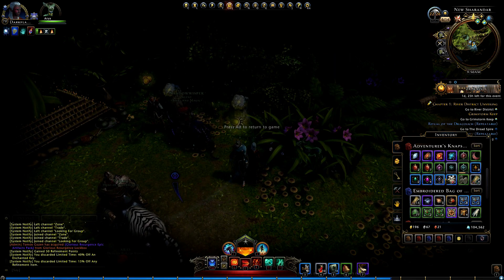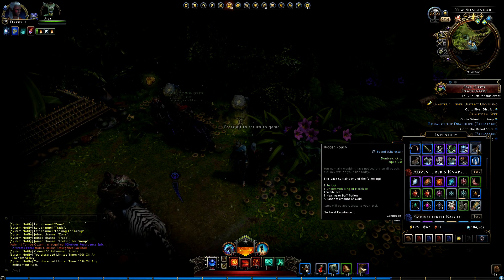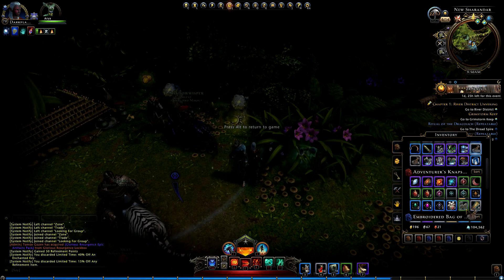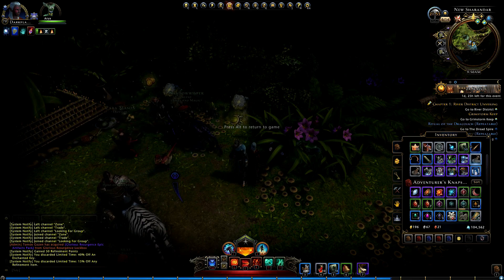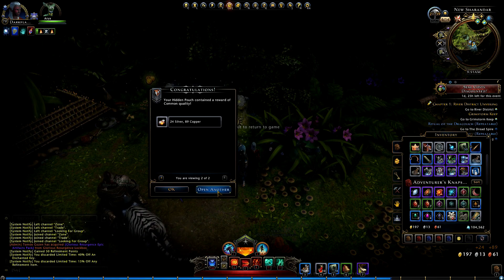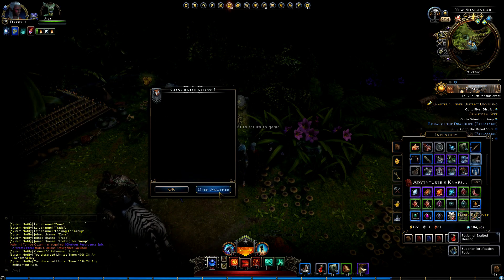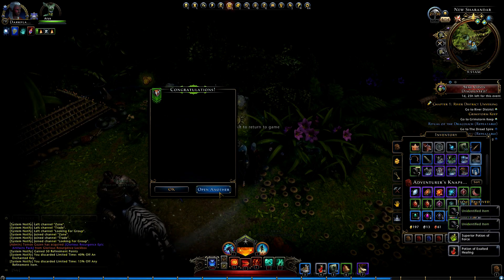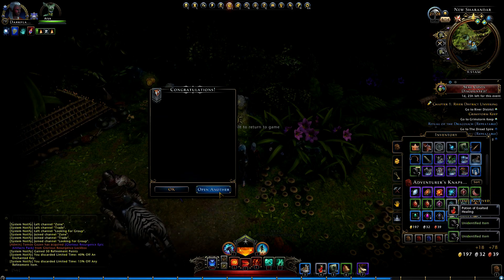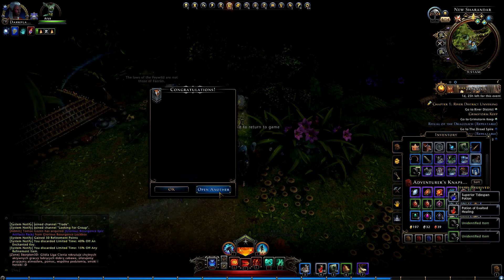I have saved up a hundred and five hidden pouches so we're gonna open them all and see what we get. We're gonna open a hundred of them real quick. Potions, gold, unidentified items, and refining stones I believe are what you can get.